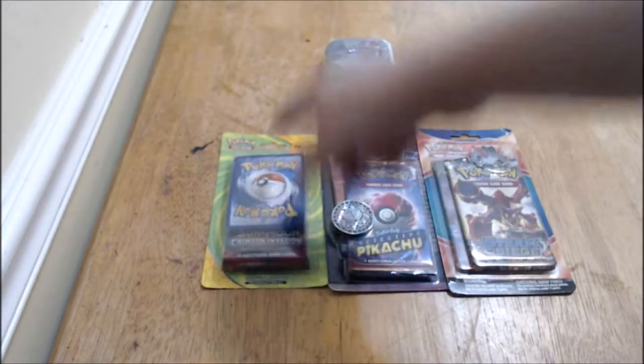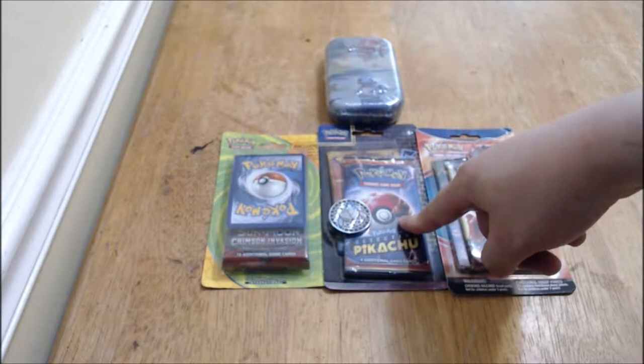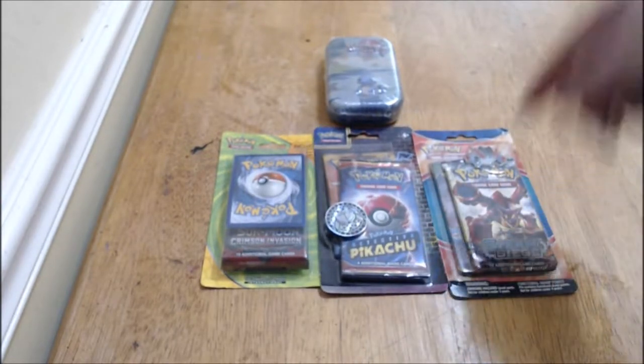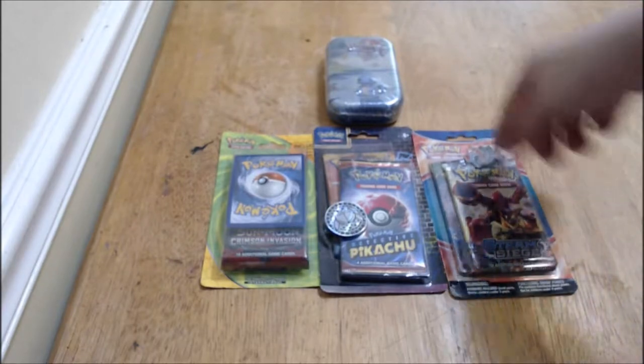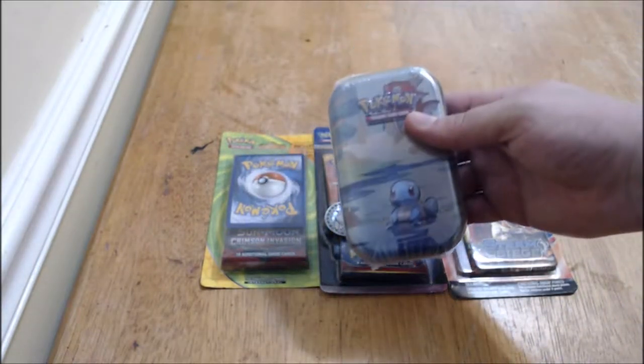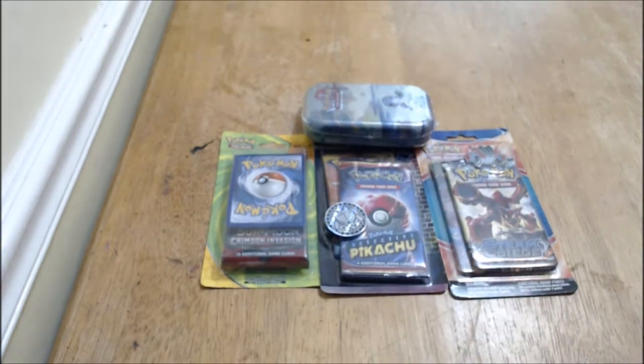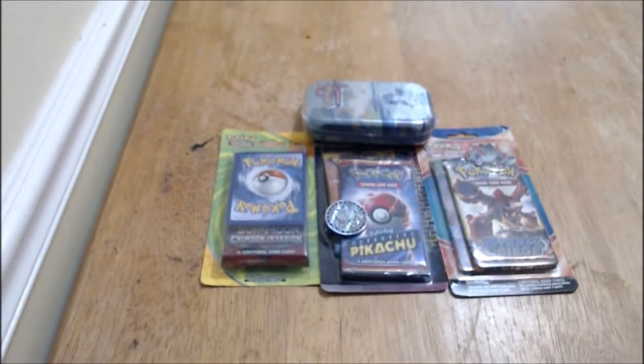We've got two booster packs plus an EX card, a Pokemon Detective Pikachu pack with a coin — that was a fantastic movie by the way — along with two old packs and a mega Swampert coin and this amazing special art tin with a coin in it. It'll have six packs because it's a panorama.